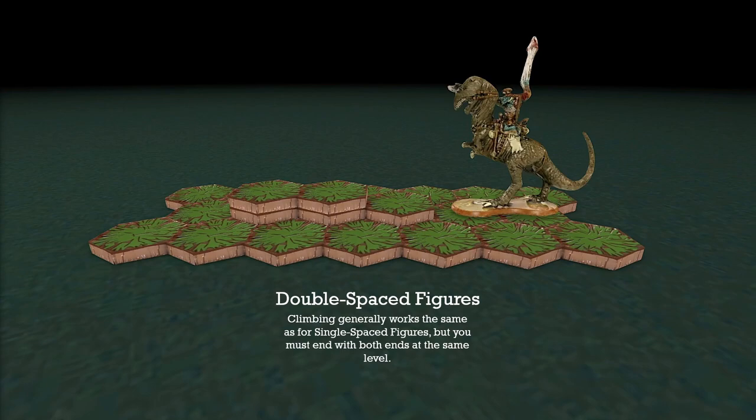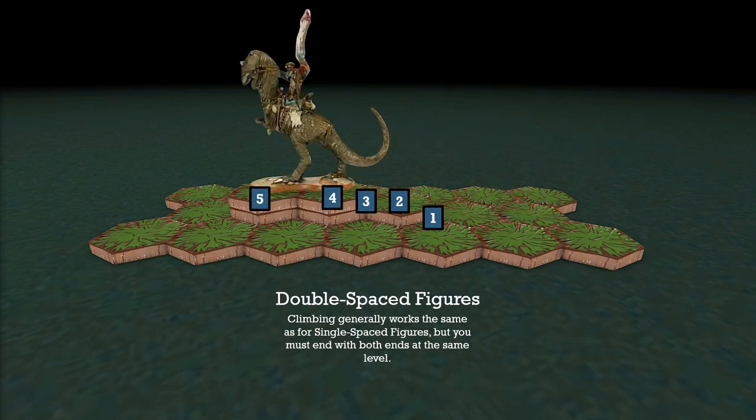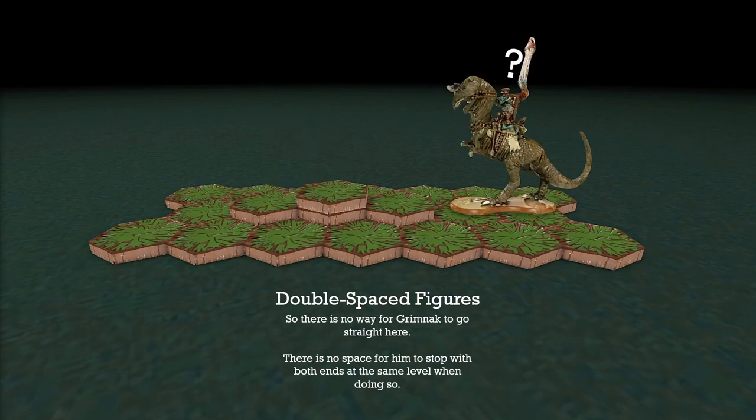With double-spaced figures and terrain, the rules are pretty much the same as for single-base figures, but you have to make sure that you end your bases at the same level. You can have your base at different levels while you are moving, but the end position always has to be at the same level. This can seriously hinder movement for double-spaced figures, and it's a really fun part of HeroScape.